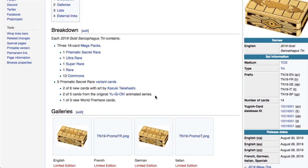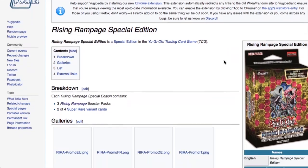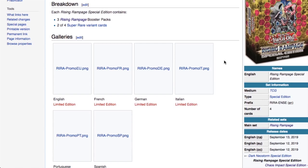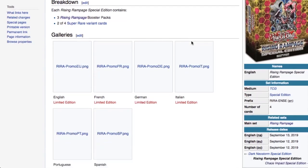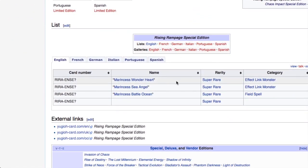So as of next Thursday you get OTS and Rockets, a week later is Fist of the Gadgets, and a week after that is the Gold Sarcophagus Tins — as if Konami didn't want to shout 'give me your money' any louder. Moving into September, we get the Rising Rampage Special Edition in the second week of September. You get three Rising Rampage booster packs and two of four secret rare variant cards. The promos are Marincess Wonder Heart, Marincess Sea Angel, and Marincess Battle Ocean — it seems like they're really pushing Marincess. We're still waiting on one more promo, and this set needs something amazing to sell, otherwise only Marincess players will want it.